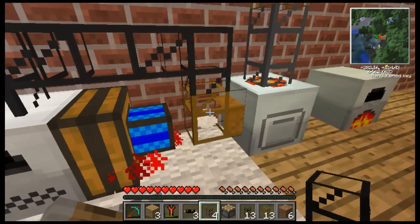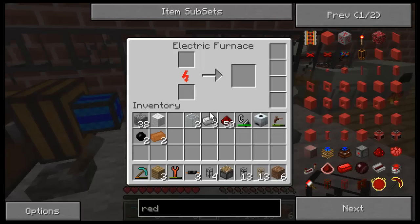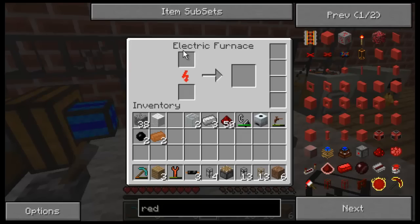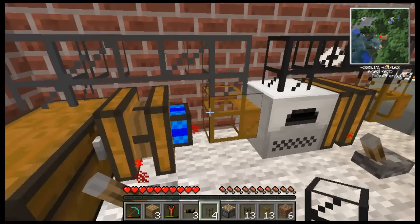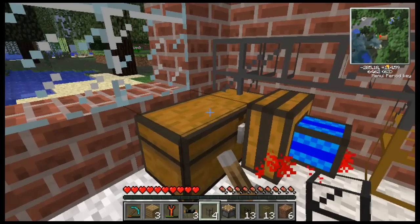It's gonna come along to my furnace, and then it's gonna pop in the top because I have the tube coming to the top. Then it's gonna come out — get sucked out by the power of the wooden blocks — and into my chest.